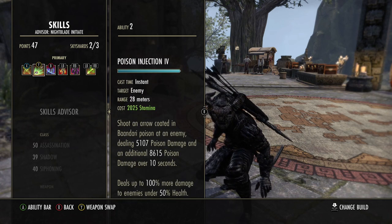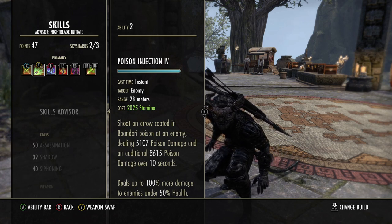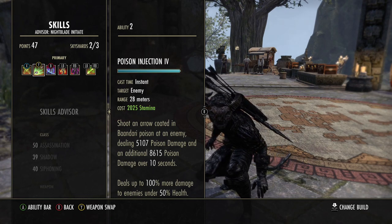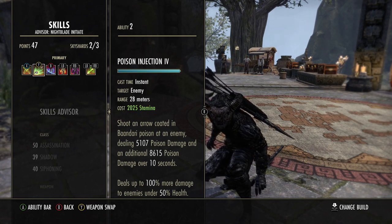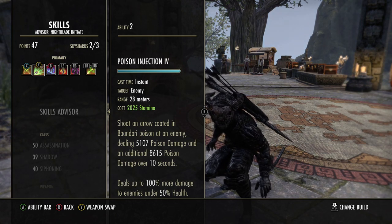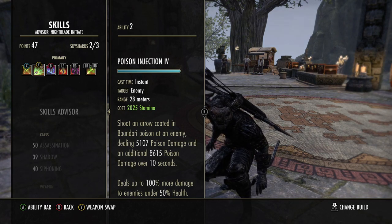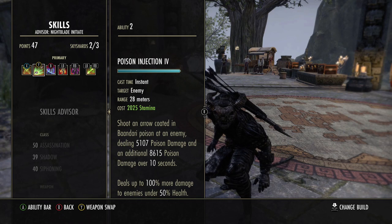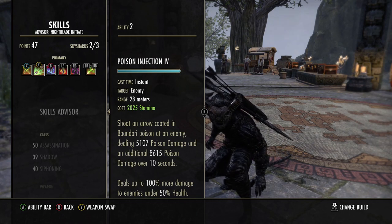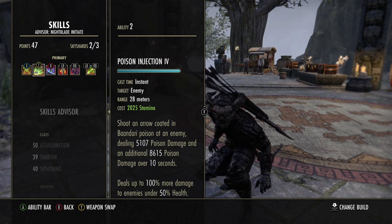I'm using Poison Injection as an execute. I get asked why I don't use Silver Shards, and it's because I'm using the Marksman set — Poison Injection uses a little less stamina and flows better in my combo. I also like having another DoT on somebody, because when you hit them on a wall and they back up, the dots can sometimes finish them off.